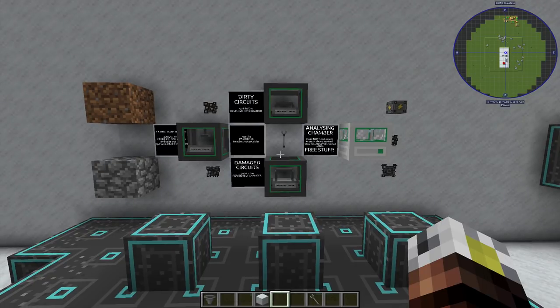We're going to learn about three blocks — I'm only going to focus on two. There's this thing called the extraction chamber. You put dirt or cobble in it, and depending on what you put in, you either get a dirty circuit out from dirt or a damaged circuit from cobble. Damaged circuits go into the reassembly chamber, and dirty circuits go into a restored chamber. At the end of that process, it spits out an unanalyzed chip, and when you throw that in the analyzing chamber, that's when you start getting free stuff.